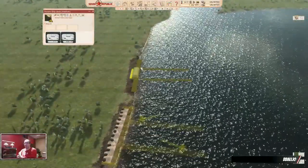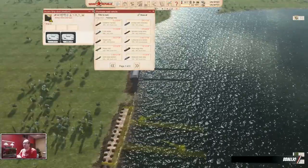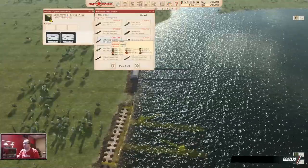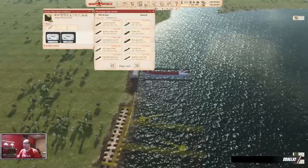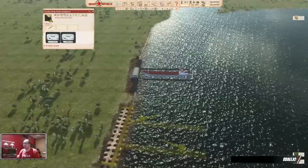The dock does not need power — all you do here is buy ships. Just click on your buttons as you usually do, select whatever ship you want. I want the biggest ship we can get. You can buy more — there are up to three spots here.